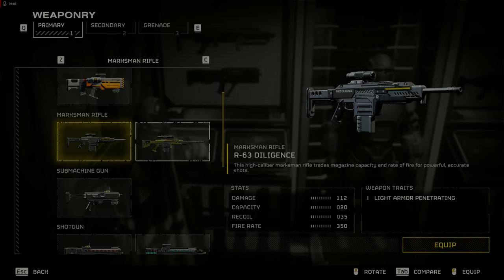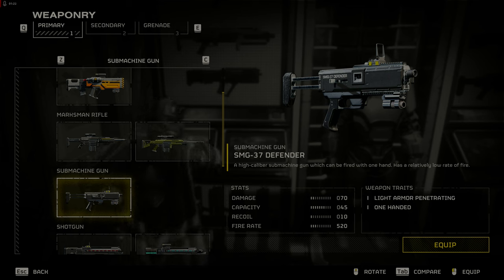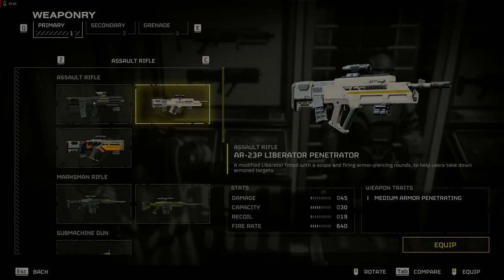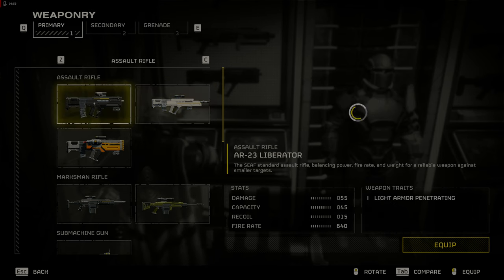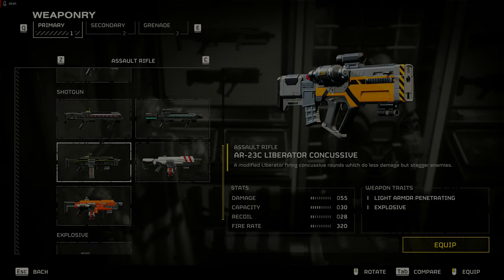The DMRs like the R-63 Diligence and the R-63 CS Diligence Counter Sniper are pretty weak with small mags and are not good at crowd control. The SMG-37 Defender submachine gun is not too bad but has a slower than expected fire rate of 520, and is good for one-handed use so you can shoot behind you while being chased. The AR-23P Liberator Penetrator has medium armor-penetrating capability but causes less damage than other Liberator variants — situational at best if you don't like shotguns.